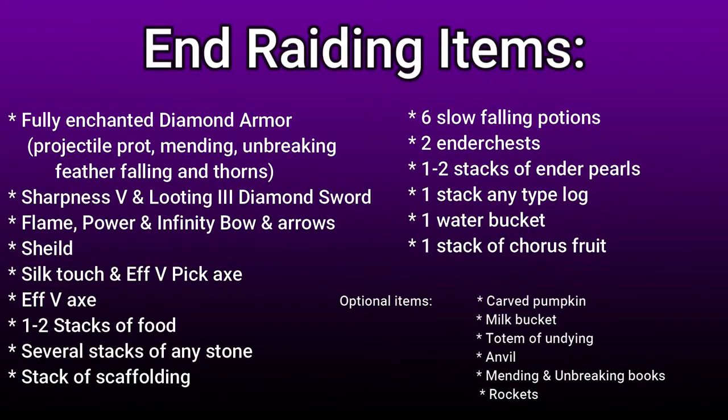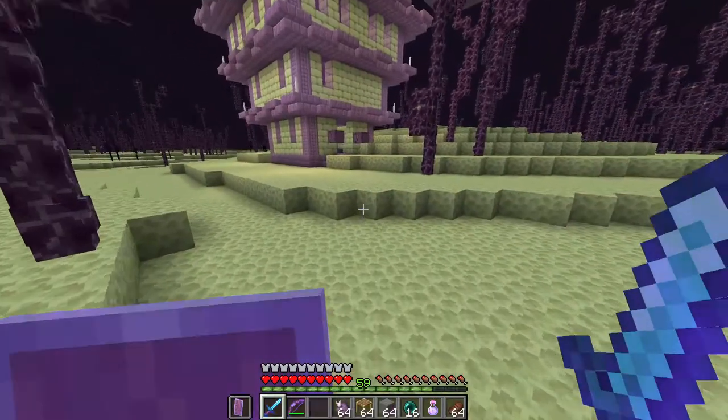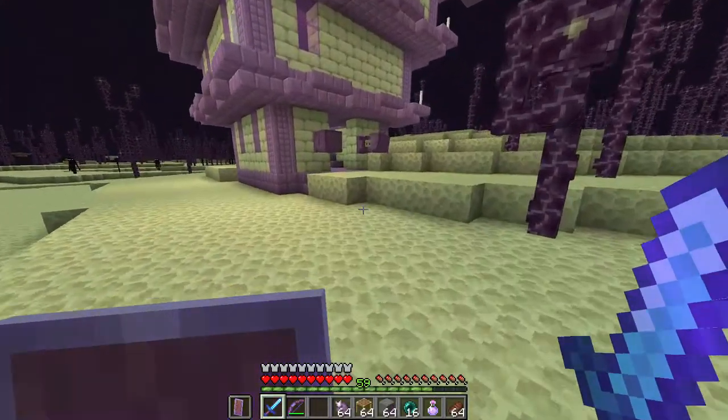Here is a list of items I feel you need for effective end raiding to keep you protected against shulkers and endermen, and some optional items that can help you if you find an elytra. Pause this screen if you need more time to copy it down.